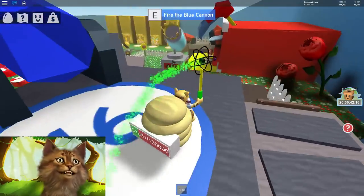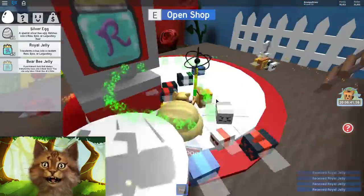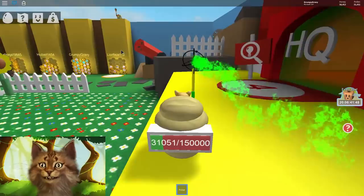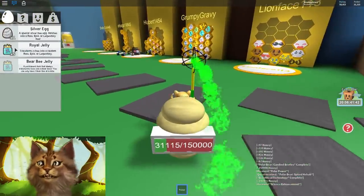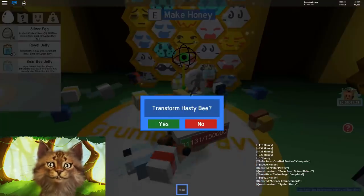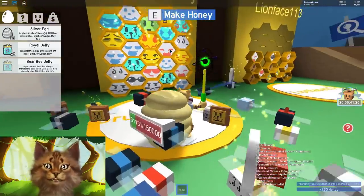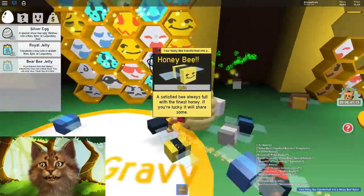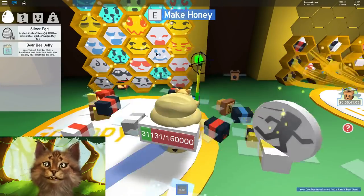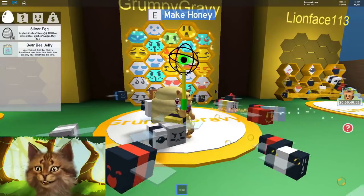I want to buy as many royal jellies as possible because I have way too many Hasty Bees. We bought a bunch — five of them. Let's change these Hasty Bees. We got a Cool Bee — I'll keep that. Oh, legendary — I'll keep that one too. We got a Bumblebee. Another Hasty Bee, changing it. Got a Honeybee. Now we have three Bumblebees — I'm gonna change the Cool Bee. Oh, another legendary! We have six legendaries now, and three lions — but we didn't get any new bees.